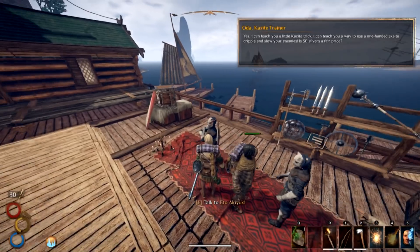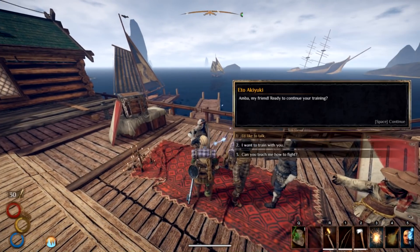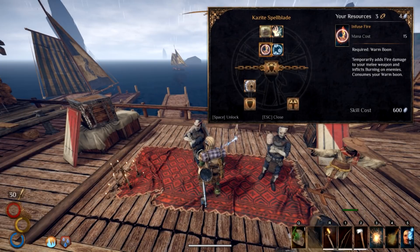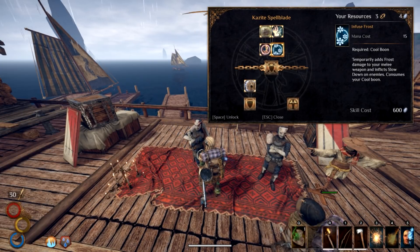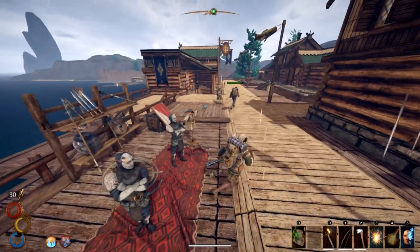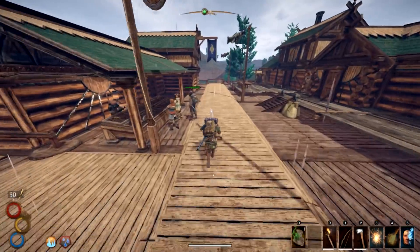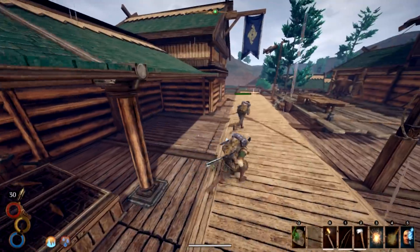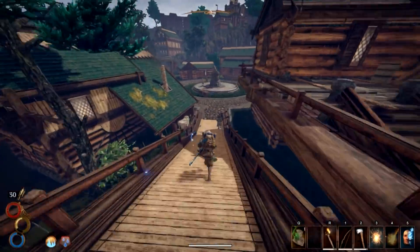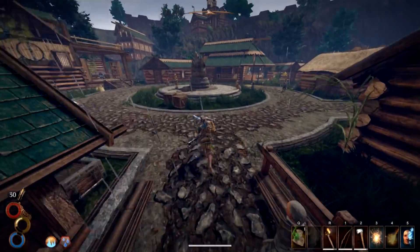Also — did you see the one-handed axe trainer? This guy — if you look, there's a required spell in order to use infuse fire and frost. The boon of cold is one of them. What did we pick up? Boon of cold — okay, that teaches us a little bit.